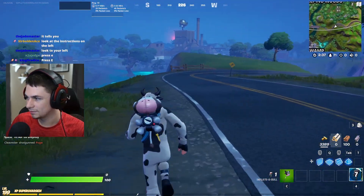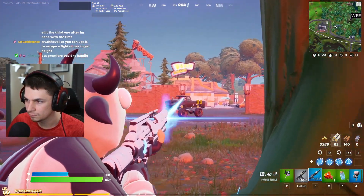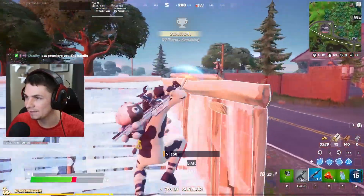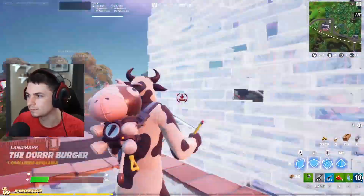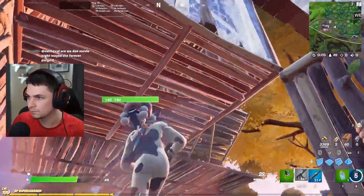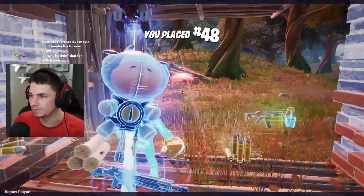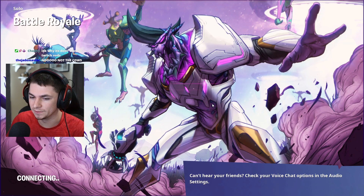Press E. You can moo! Don't disrespect the cow! What is this double-teaming bullshit, man? Oh my god. I hate sweats, bro. I hate him so much.